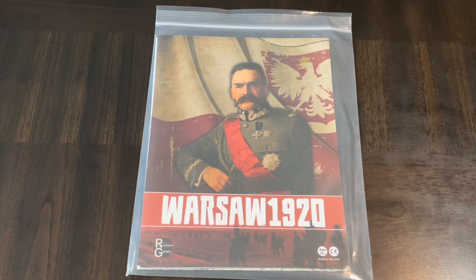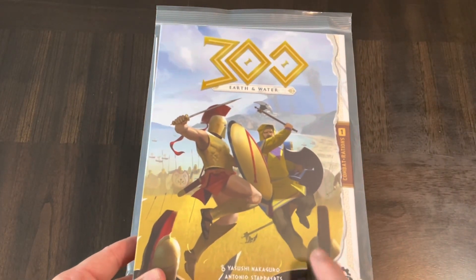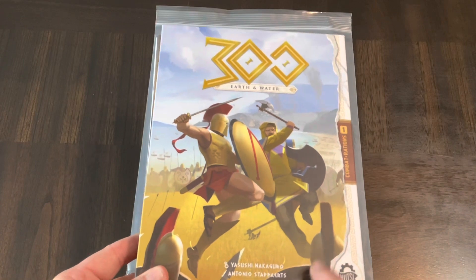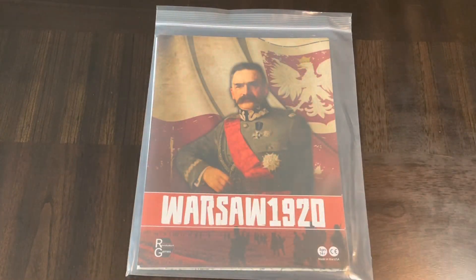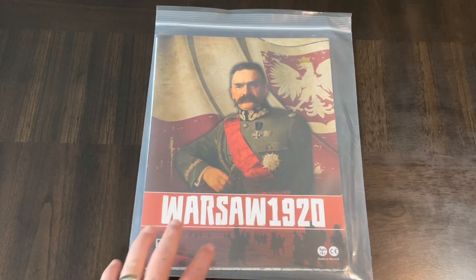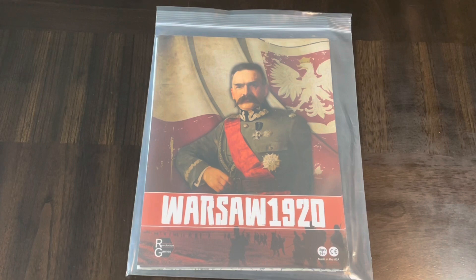The other game I have from this designer is 300: Earth and Water, which is a relatively abstract game of the battle of Thermopylae — really the broader conflict between the Greeks and the Persians during that time, done in a very abstract way. This one I do not think is as abstract; it looks more like your standard hex-and-counter type wargame.